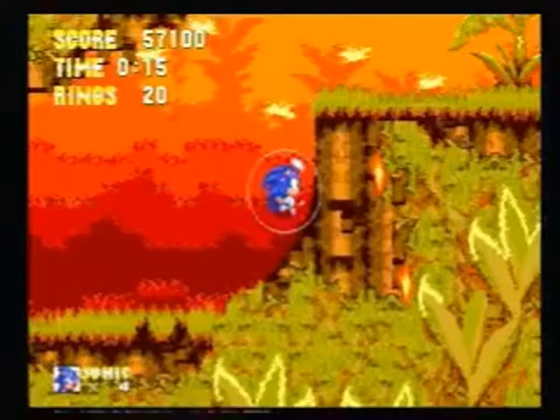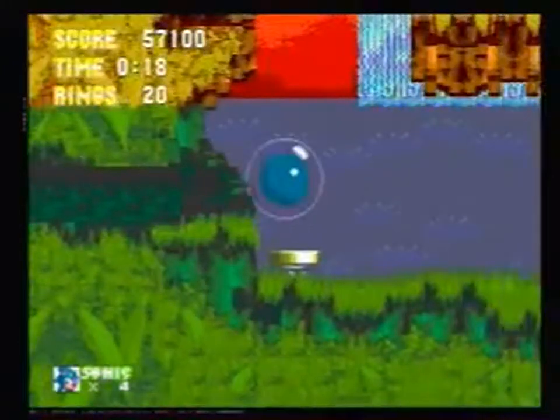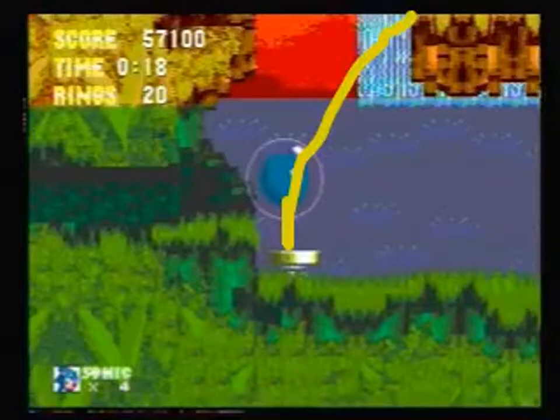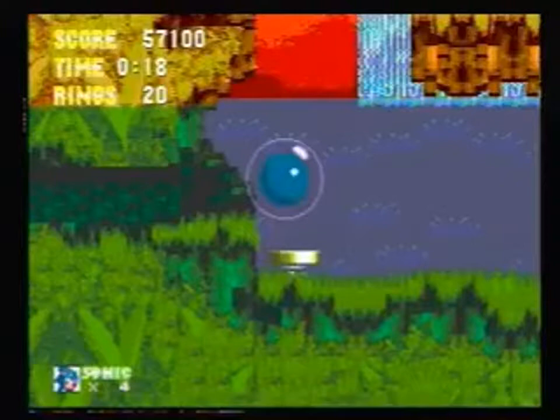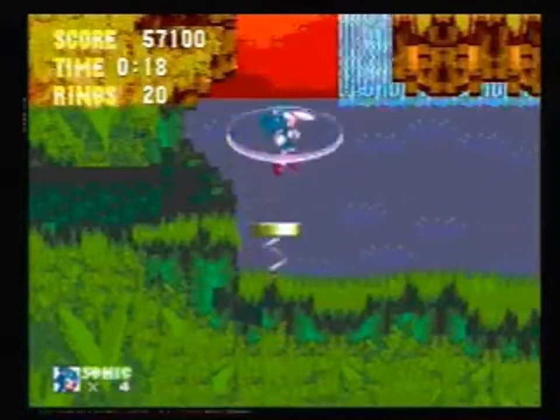So, another spin dash here. As we go through this tube, you want to start mashing the buttons as soon as you come out. There are a couple of things that can happen here. The ideal case is you get a bounce straight away and cannon right down into this spring, which then lets you go onto that platform over there. If you don't get a bounce straight away, you want to aim for a bounce from here up to the very corner of this platform, which is actually slightly lower than the rest of the platform. That's the corner we're aiming for.